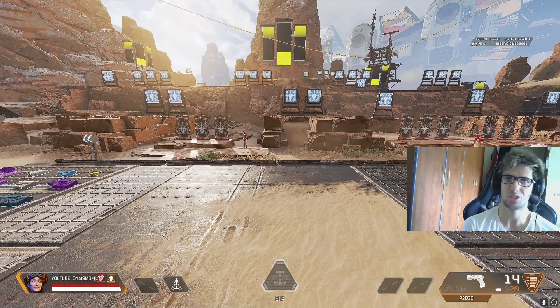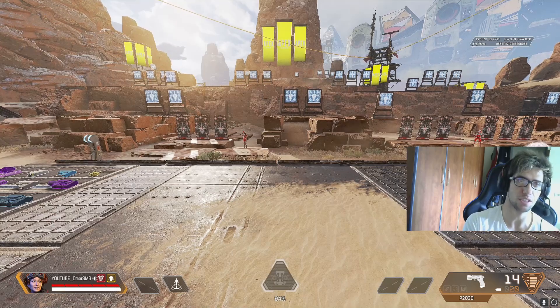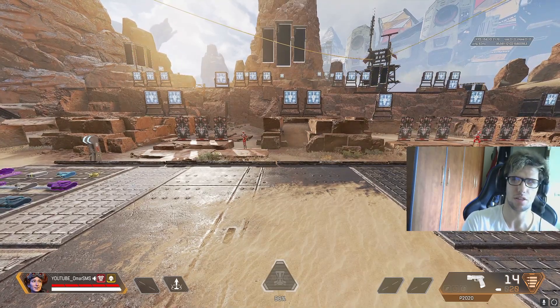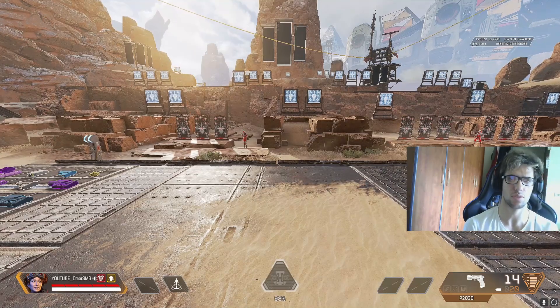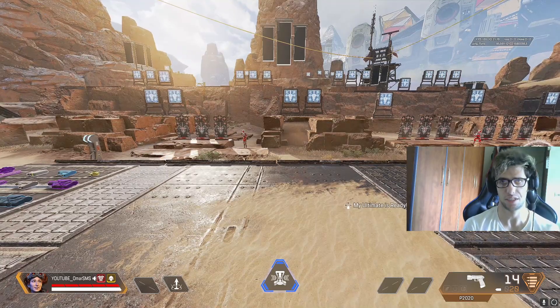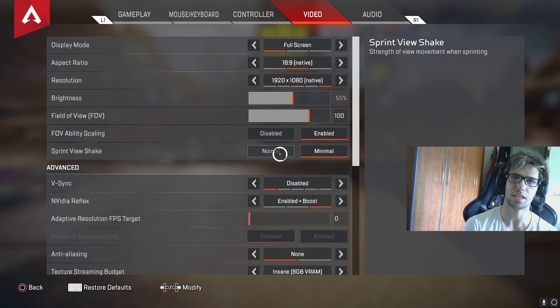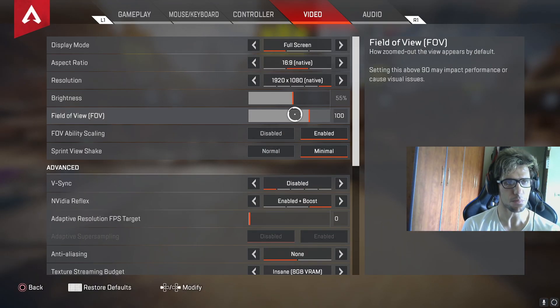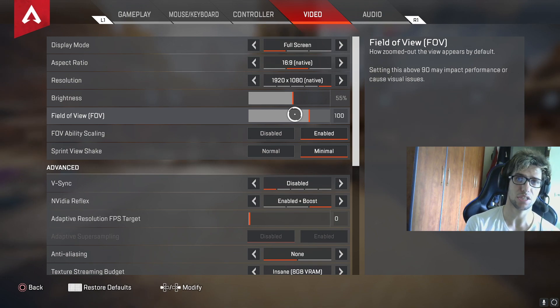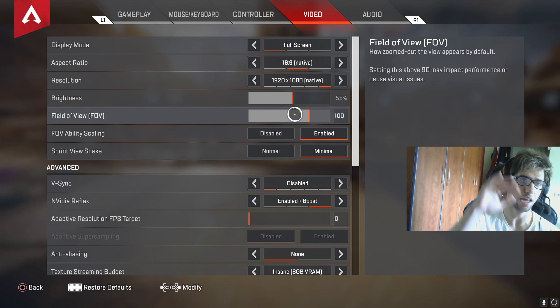A lot of people ask me about field of view and does it affect aim assist. Some people don't really get the idea of aim assist and field of view together — but does it make a difference with aim assist? It does. First of all, the question is does it affect aim assist — yes it does. The second question is which field of view setting is going to be better for aim assist?